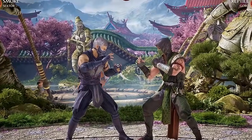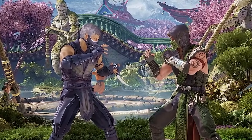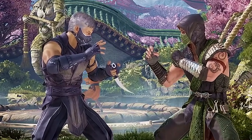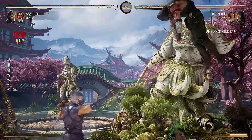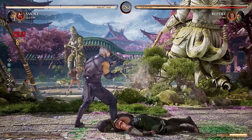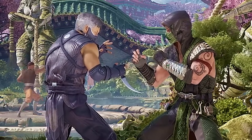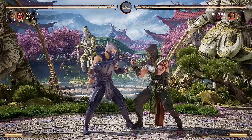I wasn't joking when I said Smoke is the best rushdown character in the game. Not only does he have mix-ups on top of mix-ups, but every single combo he does ends with guaranteed pressure, which makes him a nightmare for the opponent. You can also spend a meter on Shadow Blade if you want, but it seems like all you get is a bit more damage. I don't recommend it outside of round-winning situations. And that's it for the special moves — now it's time for the attack strings.